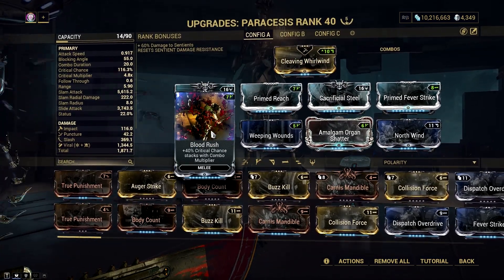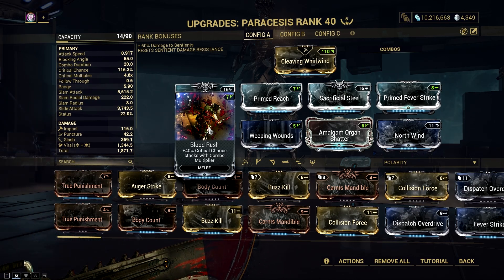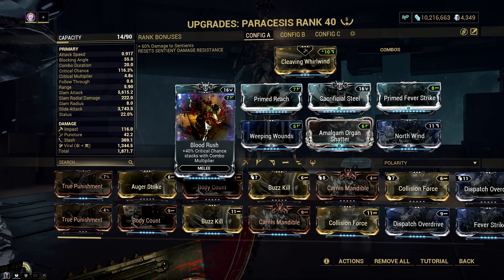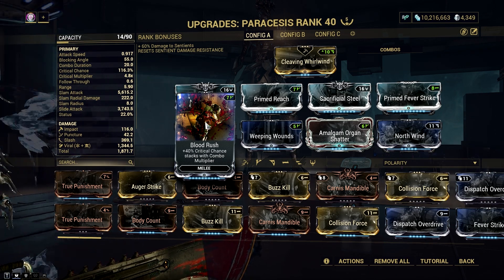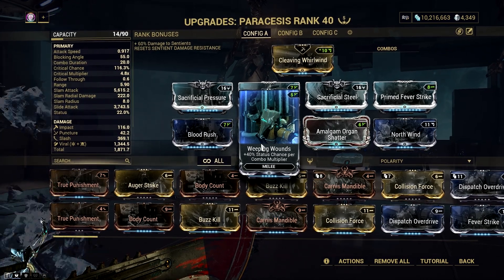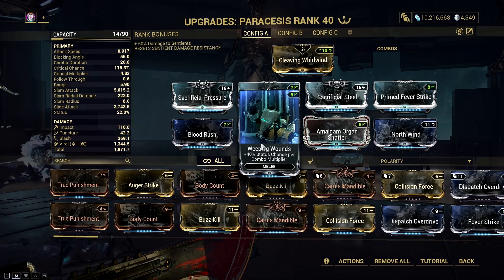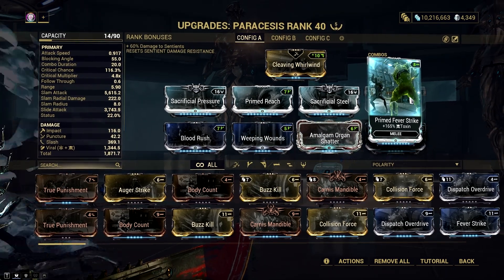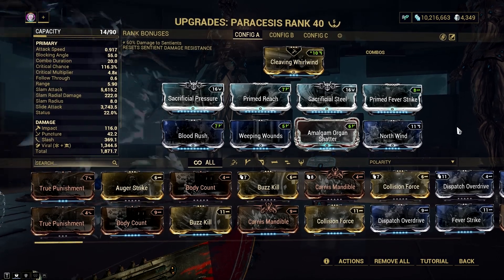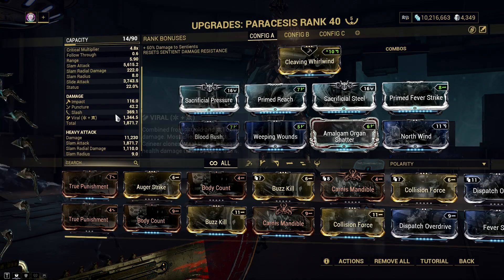Blood Rush for red critical chance at max combo counter — this gets pretty solid once you use the heavy attack, as you can get a max of 300k red crit slash damage from this weapon. Weeping Wounds for more status chance, enabling you to proc both viral and slash damage. Primed Fever Strike and North Wind to form the viral element. Amalgam Organ Shatter for more critical damage, but its main purpose is for faster wind-up speed.